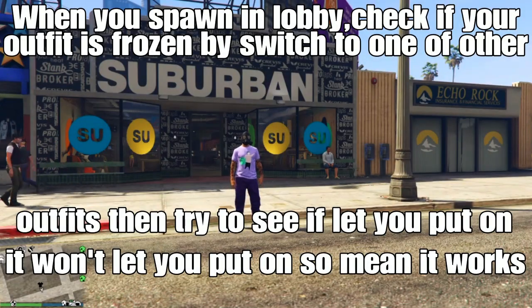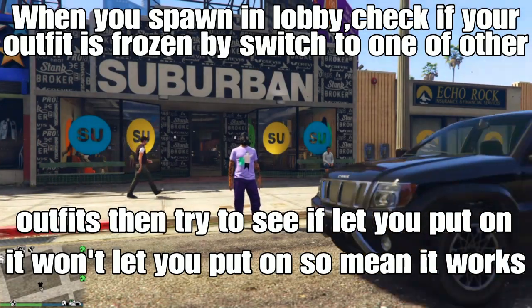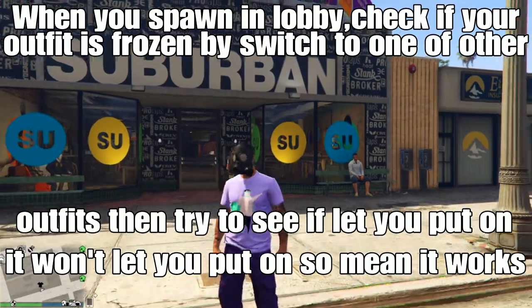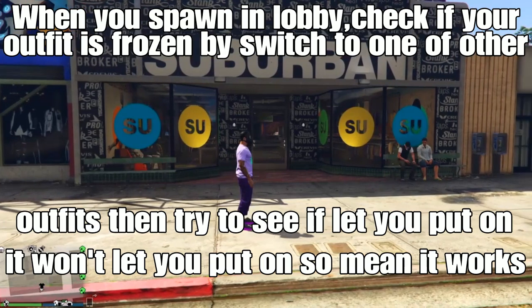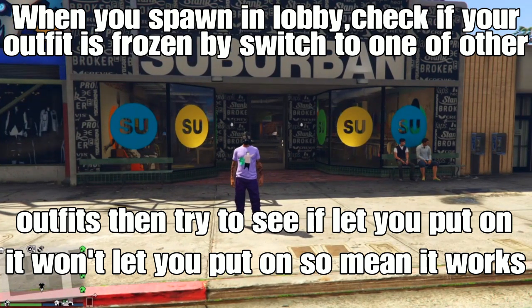Alright guys, we're loading back to the session. The next step is to check if your outfit that we saved in the mission is frozen — basically it will not let you put it on if you try to select it from your menu. The easy way to check is to put on one of your other outfits in a different slot, and then try to see if it lets you put on the outfit in Slot 20. It will not let you put it on — so that means it's working.